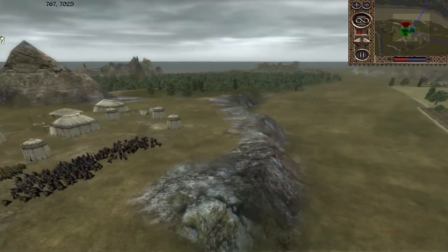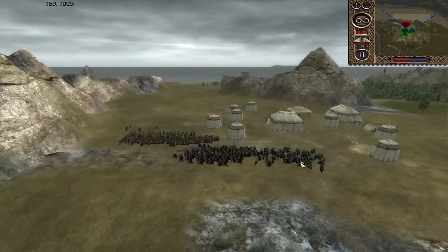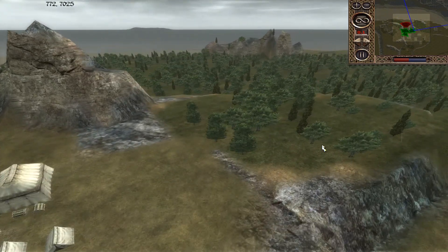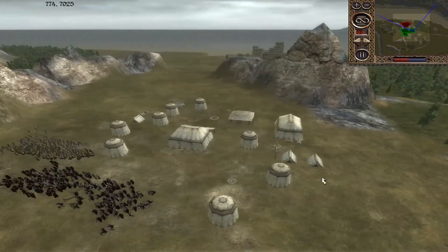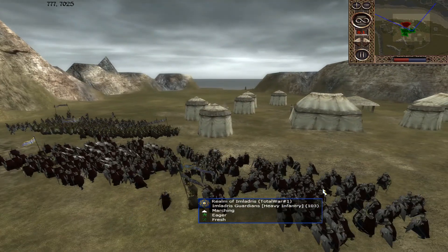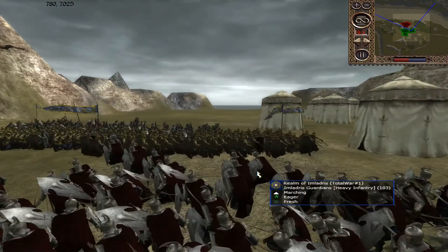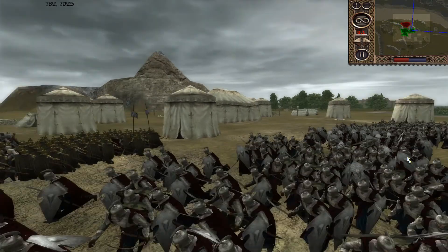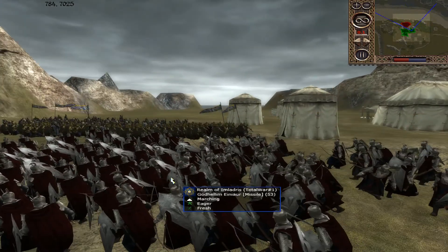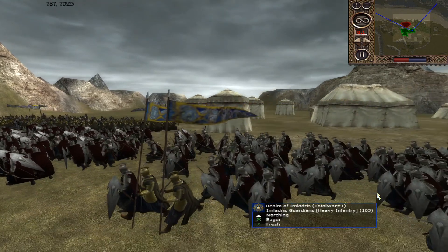I'll start with my force. So I've deployed here and here, and I was thinking maybe I should put troops over here, hide them - there's just so many different places. So basically I just deployed up here. I got some Imladris Guardians, I believe there's two units of them, who look like the God Heller Miner without the bows. I don't know, I'm getting myself confused.